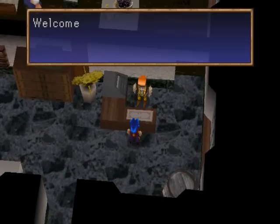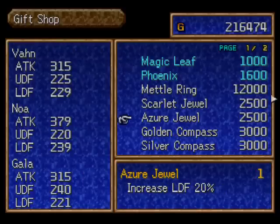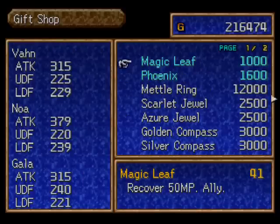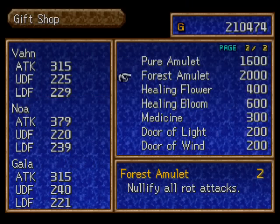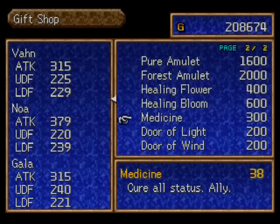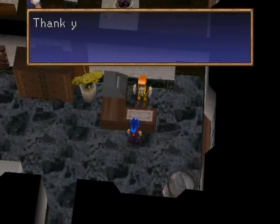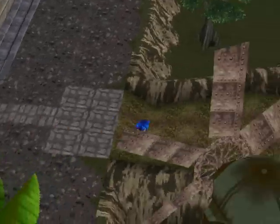Alright, before we go, why don't we buy some more items? I'll buy some magic leaves, some more doors of light, some more doors of wind, and a few more medicines. As long as I keep going back to the slots in Seoul, making a lot of Soru bread out of the money I get and then selling it, I'm sure to have a very good source of income.